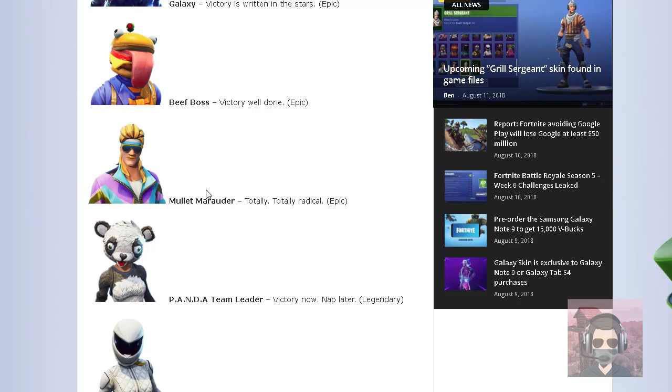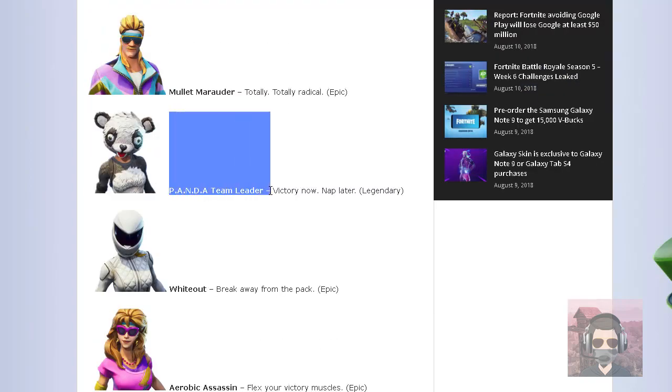Next skin we have is the Panda Team Leader. It is going to be legendary. This skin — I mean, it's okay. It's not that bad, but it's one of those creepy panda skins.